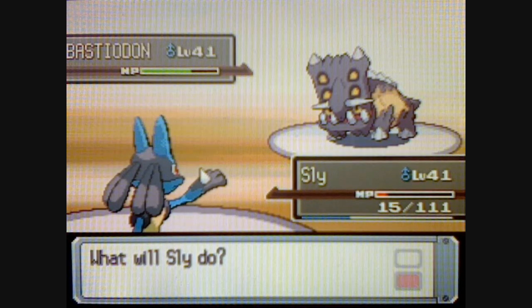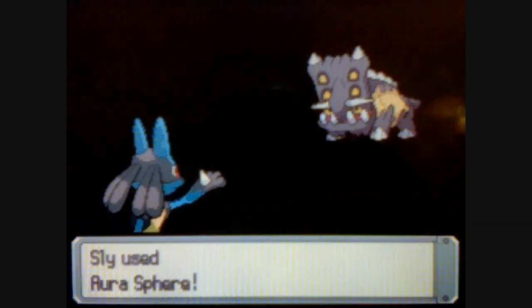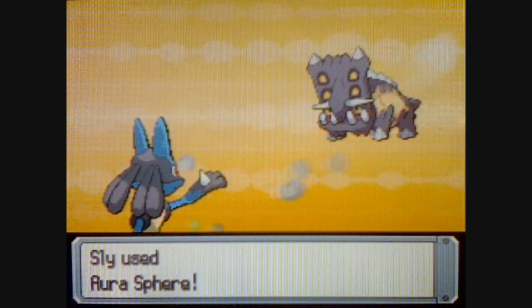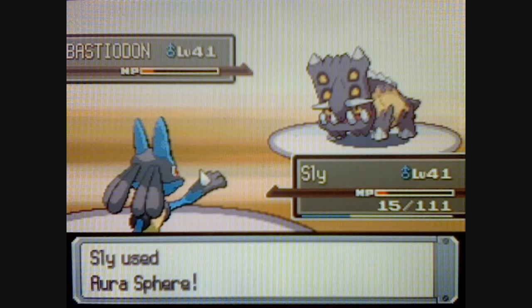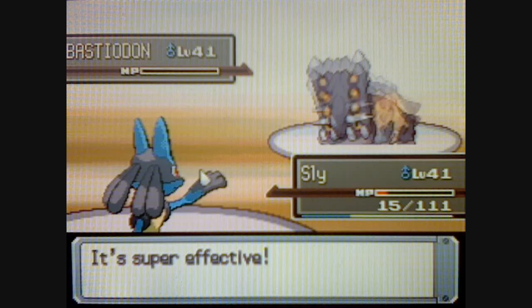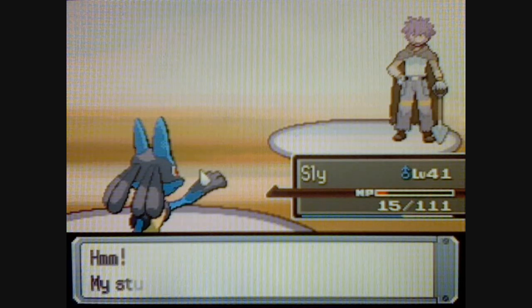Metal Burst — okay, I have to give him credit, that did lock up here. We're going to go with Aura Sphere. Come on, Lucario. That's what I'm talking about. Pretty easy gym battle.